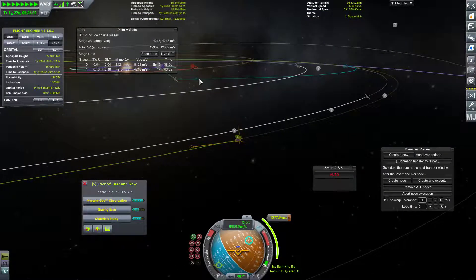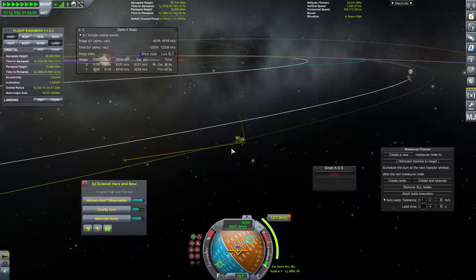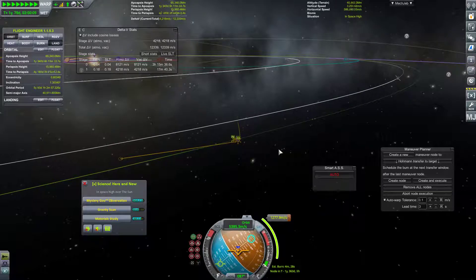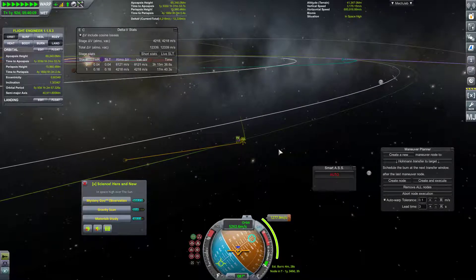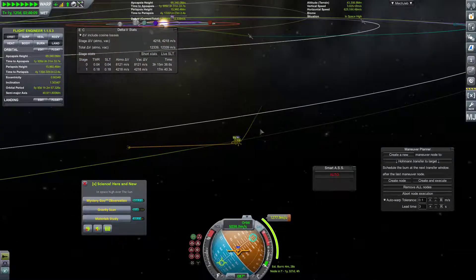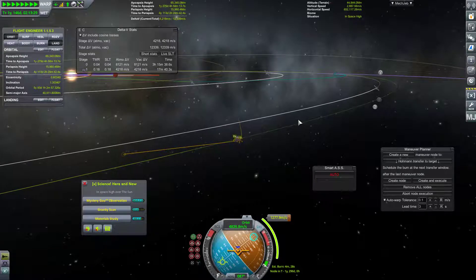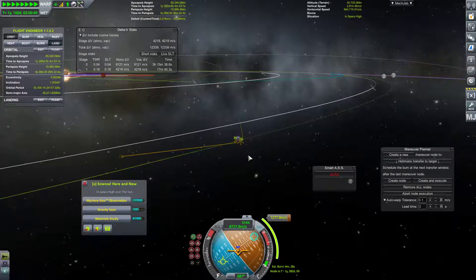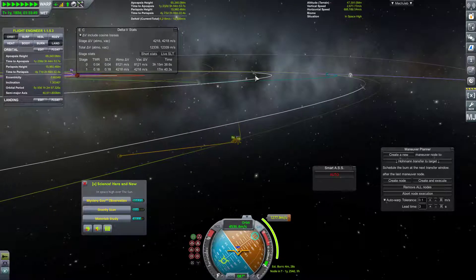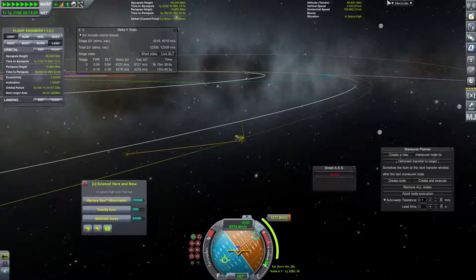We've got another two years to burn here. Once we get over there and get this braking burn done, it is pretty much time to put a cut in. We've got about three minutes left. I'm going to put a cut in here, get this braking burn done, and once that's good to go I'll come back with the next episode. Once we get in position and get this contract done, we'll pop back over to the grabber and see how much progress it has made.